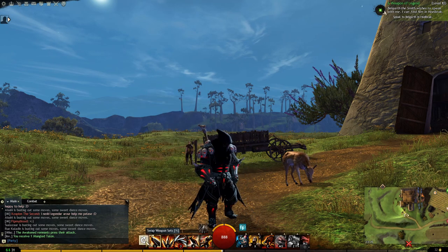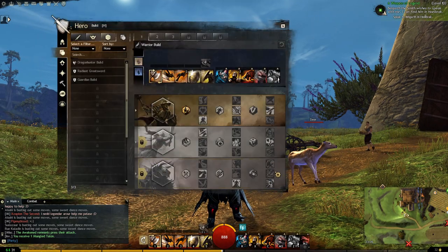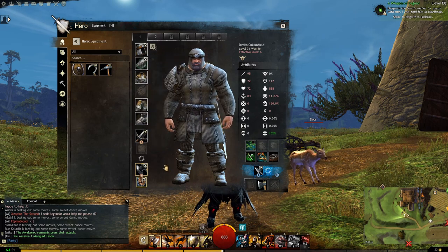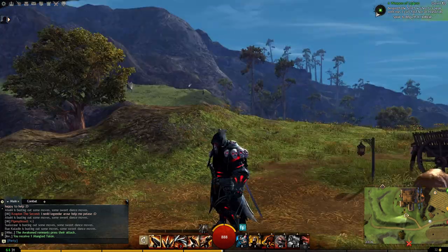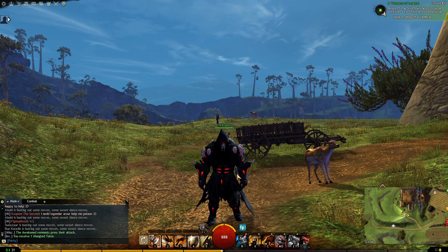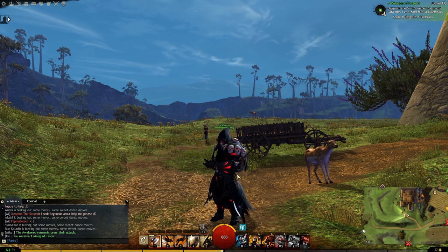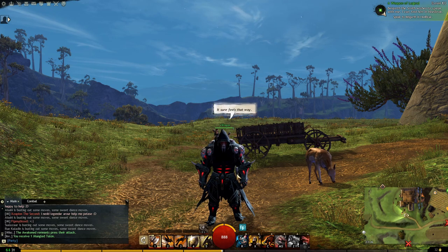There is also a key that swaps your weapon, meaning you can actually have two sets of weapons. If I go into my character equipment, you can see I have a two-handed sword as my main weapon, and in my off-set I have an axe and a shield. So I can switch between my two-handed sword and my axe with shield. All classes in the game have two different weapons and can switch between them, except the Engineer and Elementalist who cannot change weapon in combat because they are designed to use only one weapon.